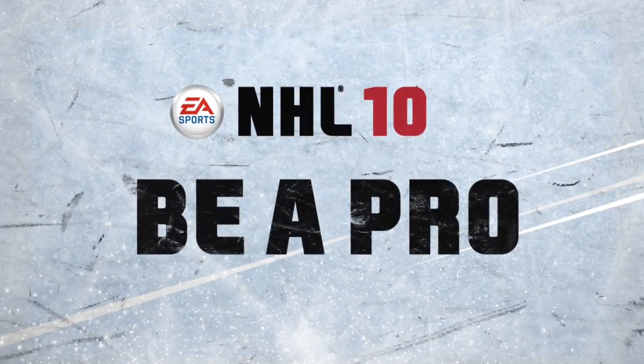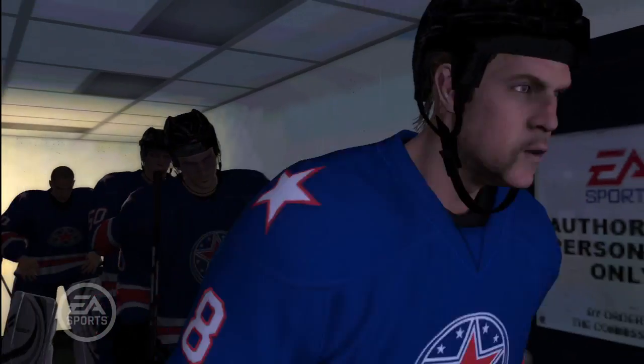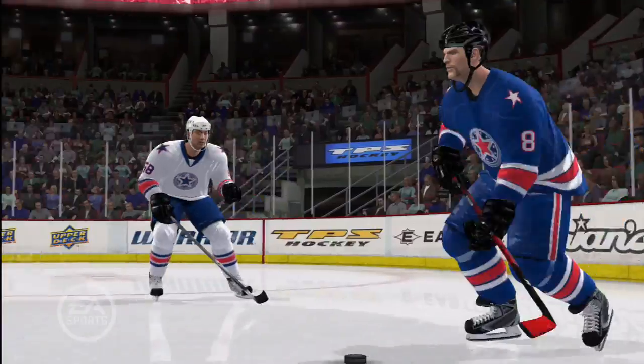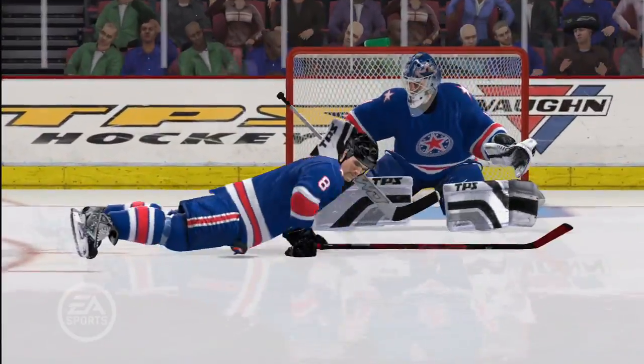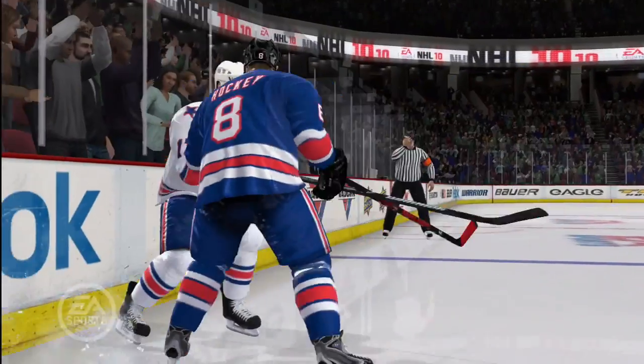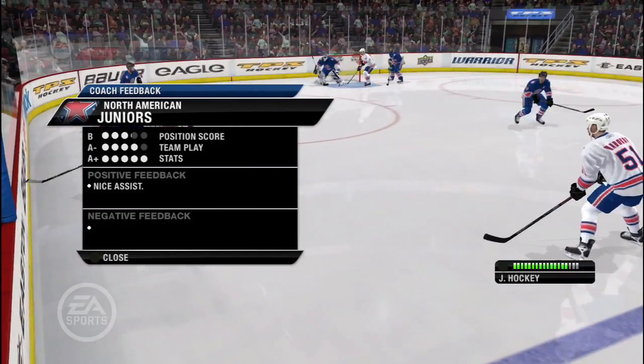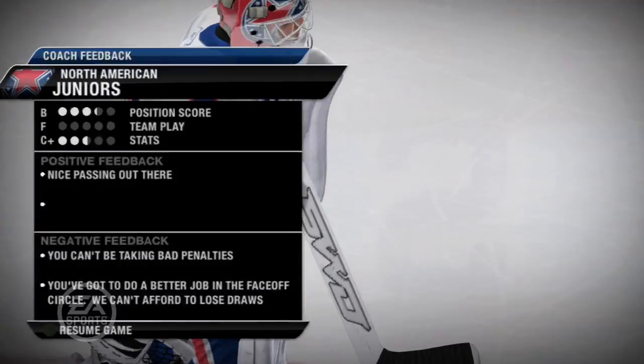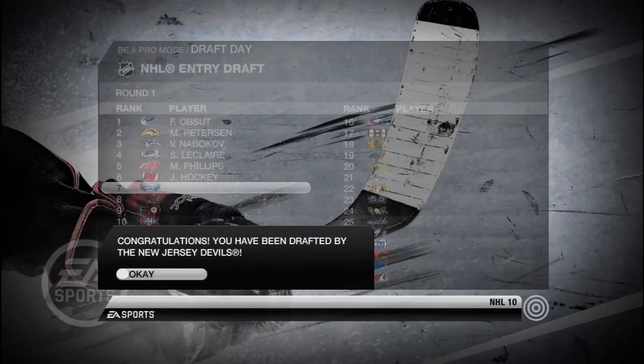We're going to be talking about Be A Pro mode. This year, we wanted you to earn the right to play in the NHL, and that's by going through the prospect game where you will participate and try to improve your status. If you have a great performance, you'll start to move up the draft. And if you have a poor performance, which is based all on your grades of team play, positioning and statistics, you'll go down in the draft. So the goal is to have one of your best games so you can impress all the scouts.